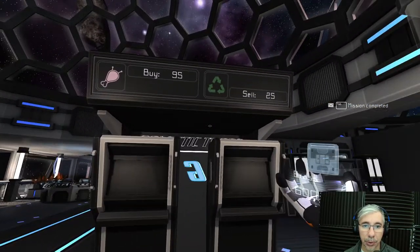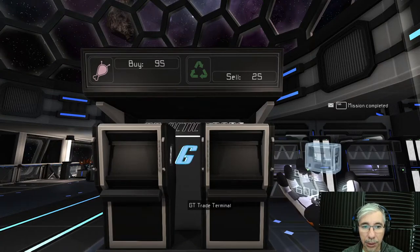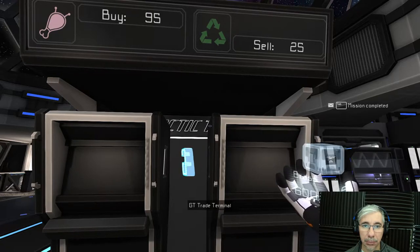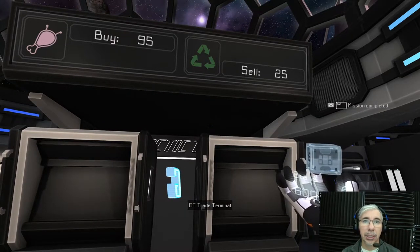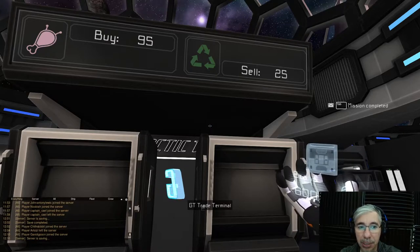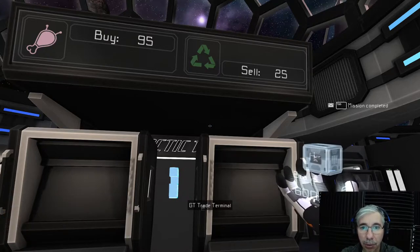Here you can see that I set up a terminal. Each terminal has two booths, and each booth can be configured to either buy, sell, or both buy and sell something. In this case I have skrill biomatter and silicon scrap. I'm selling skrill biomatter and buying silicon scrap. It may be confusing how it's displayed, but that's because if you're a visitor in the station, you'll see the sign and understand: I can buy skrill biomatter here, or I can sell silicon scrap here.